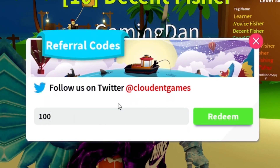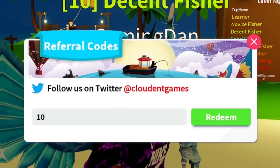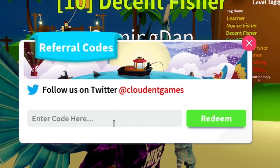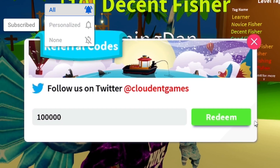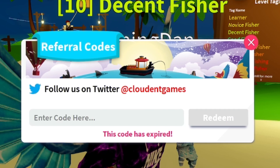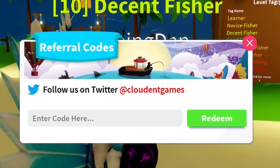The first code today is going to be the code 100,000. Let's click on redeem. Unfortunately that code's expired, but do not worry because I've got more codes today.